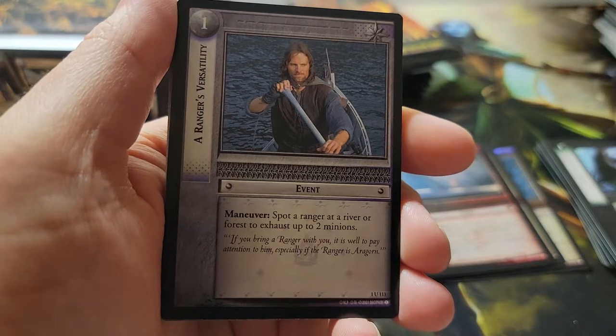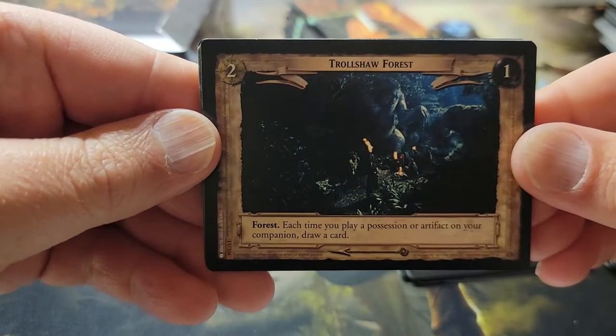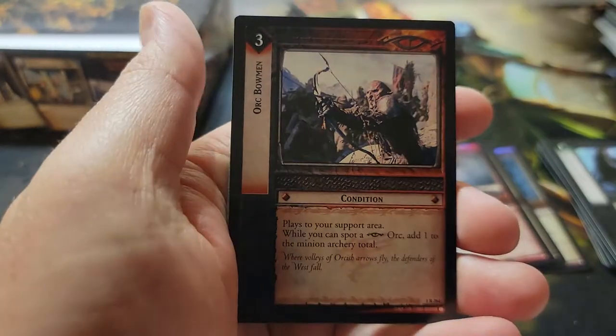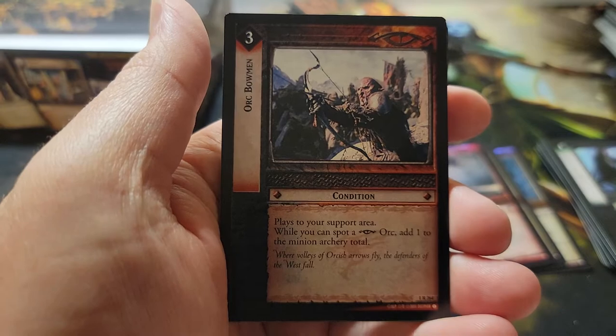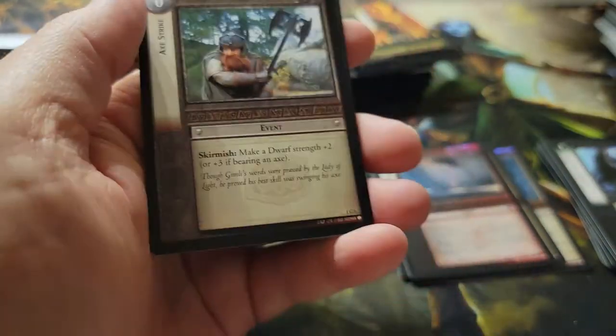Pack twenty-six: first uncommon — Razor's Resilience. And our rare is Orc Bowman. No foil.